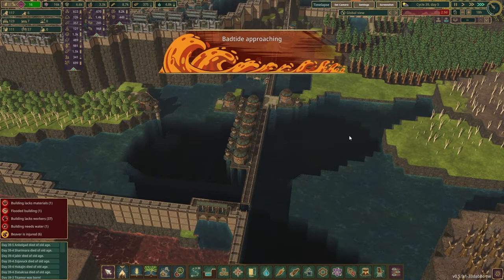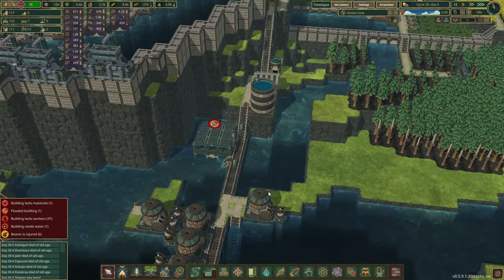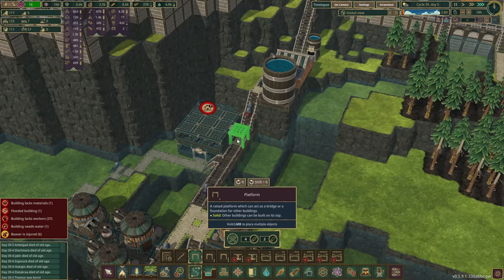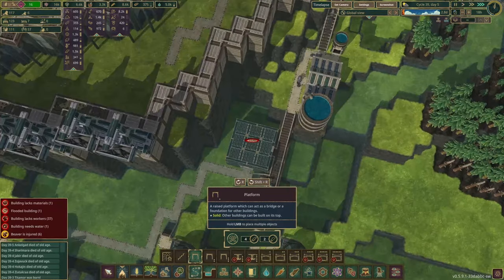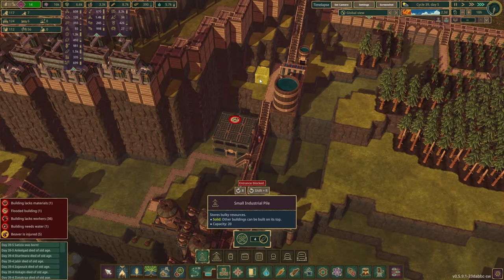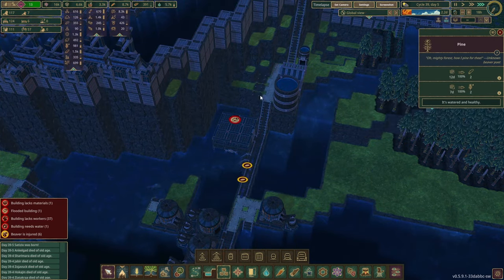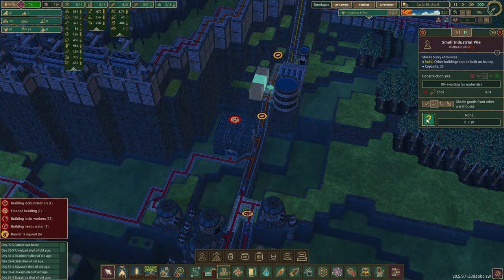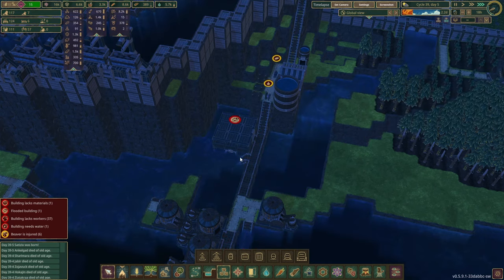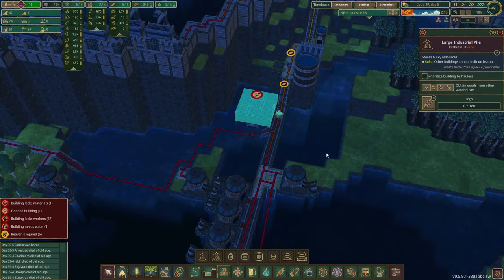Bad tide in three days again and we're only up to 4.8k water. Also obviously this is now submerged — that wasn't my brightest moment. What are we gonna do about that? Let's just have three small industrial piles here with planks — planks, planks, planks, set to obtain. This one needs to be paused — well, it's flooded so it doesn't work anyway.